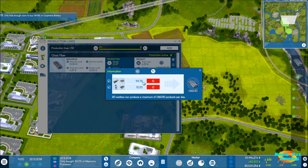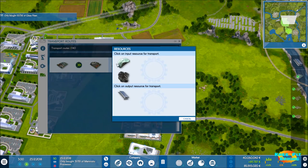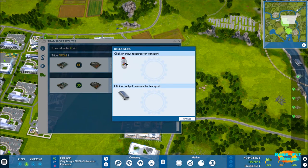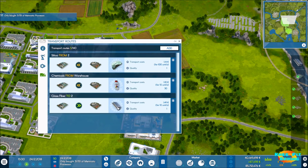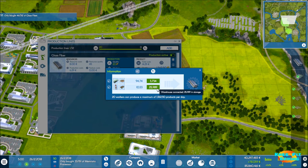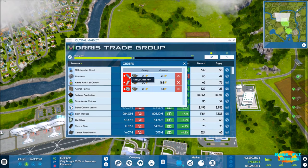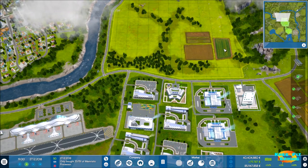Set up transport routes: silica from warehouse two, chemicals from warehouse one. Send the finished glass fiber to warehouse two. Looking at the information screen: silica we have 3,700 in stock and need 94 per day; chemicals we need just over 10 per day with plenty in storage - we're in good shape. Another product is up and running, so let's go back and remove the glass fiber purchase order from the global market.